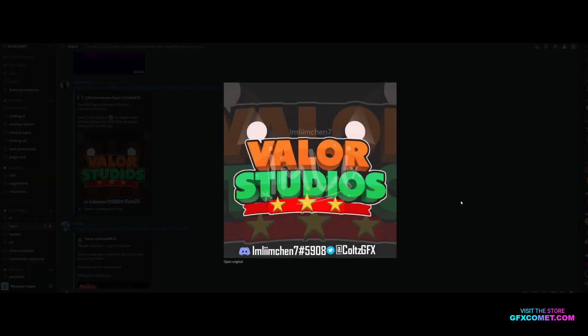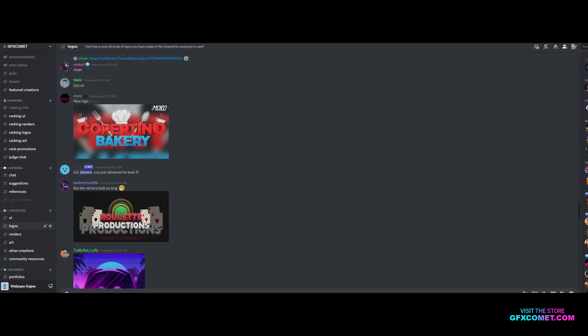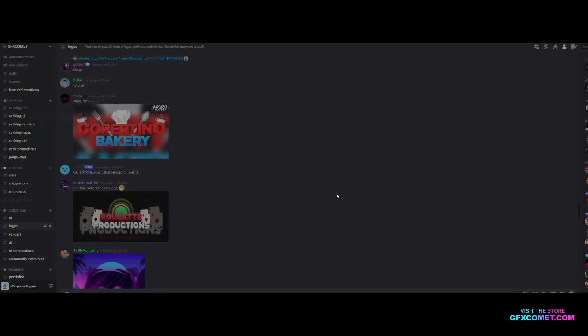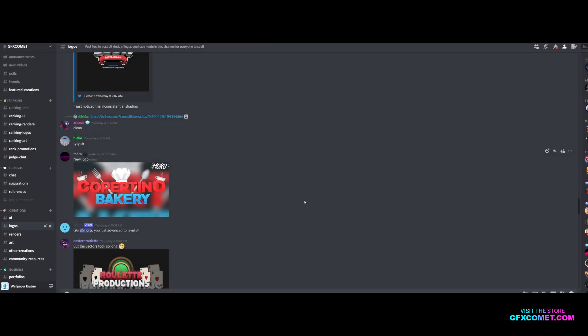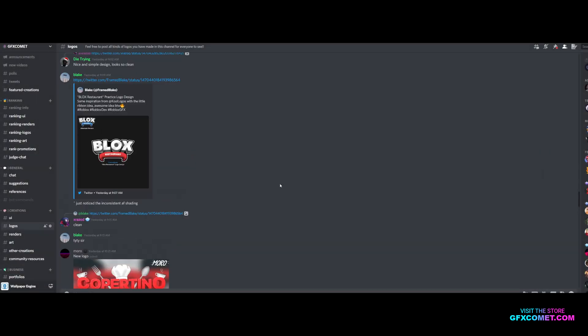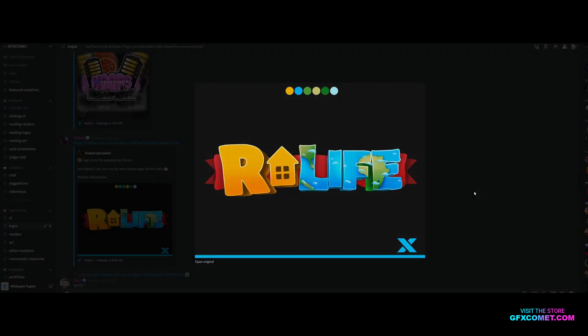Valor Studios — pretty nice. Roulette Productions — pretty cool. I think for the presentation, you should have made the background version less visible, super opaque. Copertino Bakery — I think you should have had a back plate somewhere running through the whole thing.